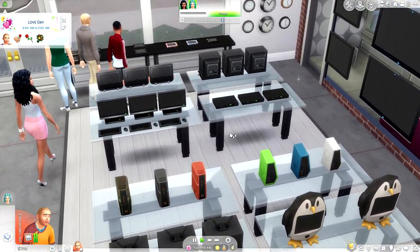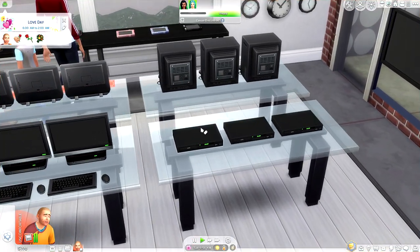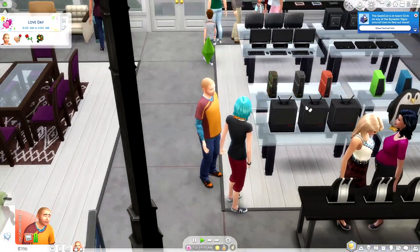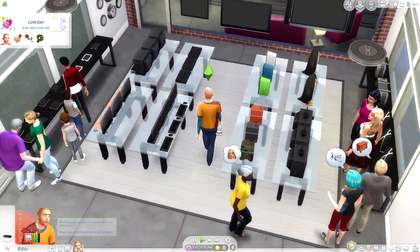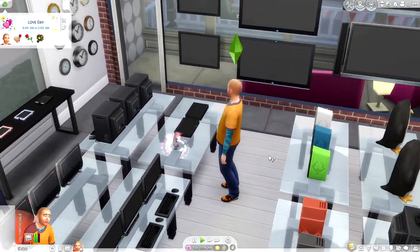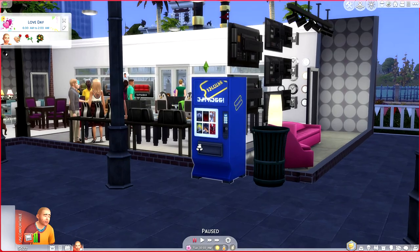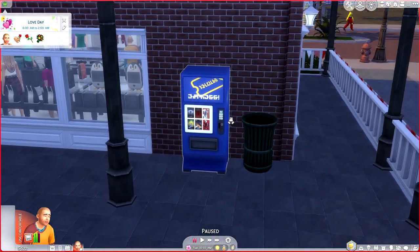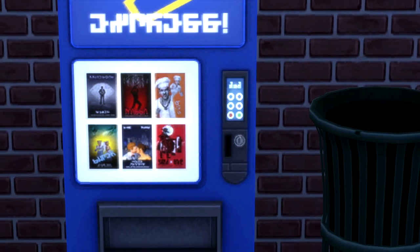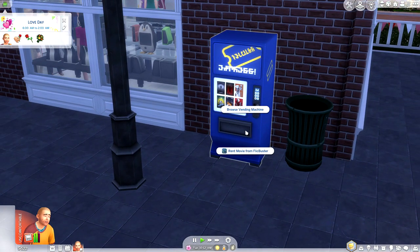We're at a store in Magnolia Promenade looking for a DVD player so we can start watching our movies. There are three left in stock — they look great and are a bit pricey at 248 Simoleons. Since they're kind of a hot commodity and hard to find, Devon is going to pay a premium and pick one up. We also need a DVD to watch instantly from home, so here's the kiosk — it looks very official with a button panel, coin slot, and movie selection.